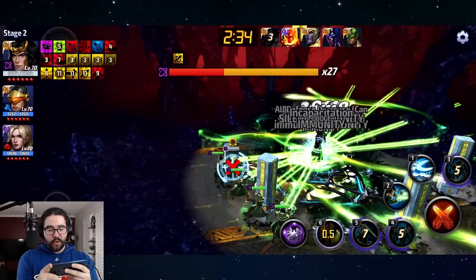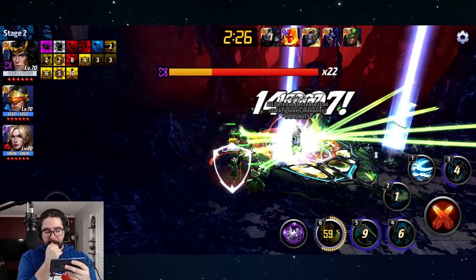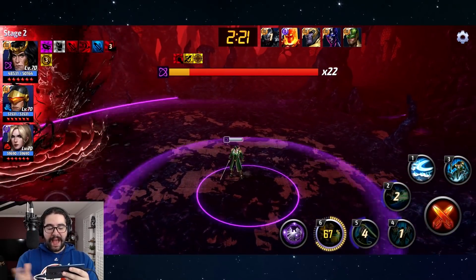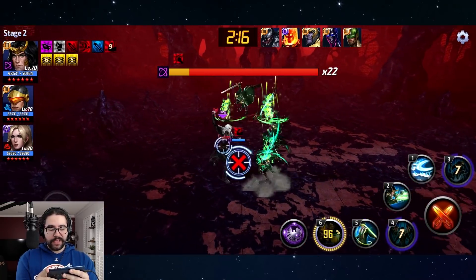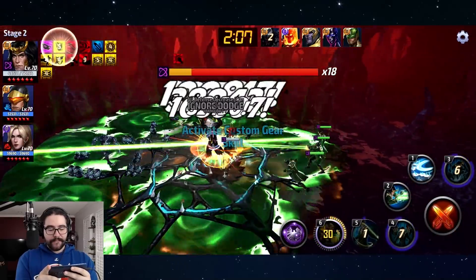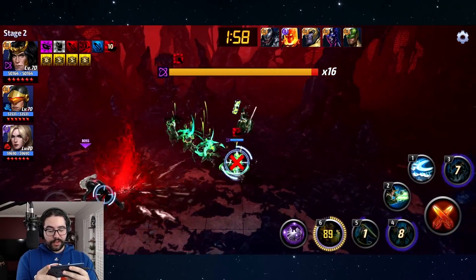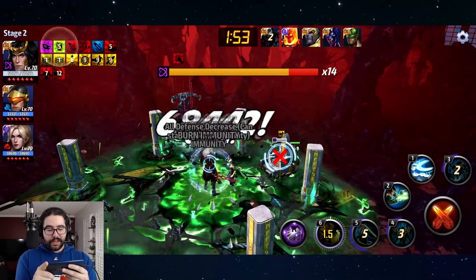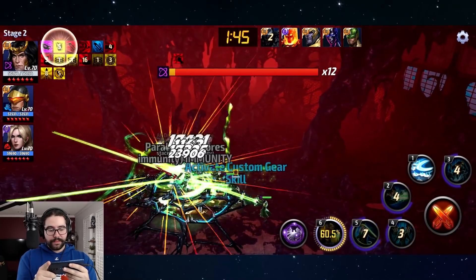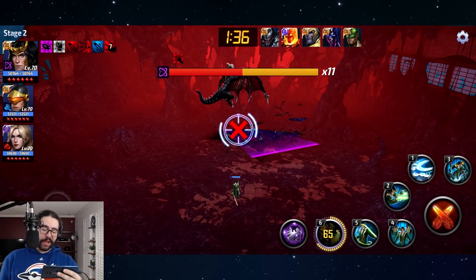On paper, Loki seems like such an underwhelming character — he seems so underwhelming on paper. Knowing that Null needs to stay inside those pillars, why not just not cancel the six and just sit there? It's an iframe so you're not going to take any damage — look at this, you get to crank out the hits. He doesn't seem to play too nicely with a regular proc. You can lead him on a bit of a wild goose chase like Gambit, then just wait and pop your six.